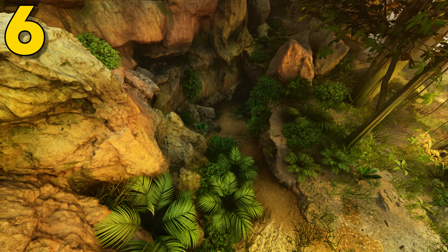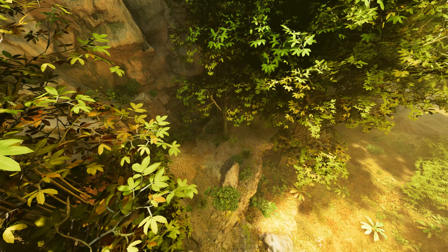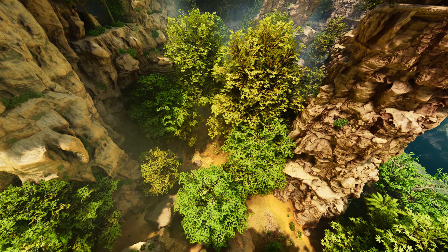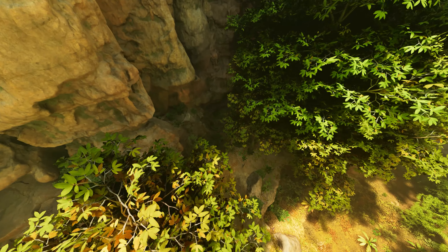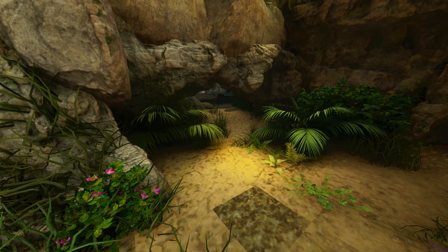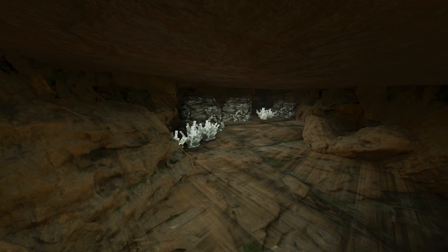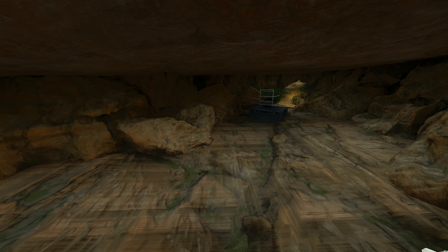Coming at number 6, this next location can be found at 32.3 latitude and 57.9 longitude. Here it is on the map. This one can be found in the middle of the jungles — most bear caves are found in jungles north or jungles south. This location is more for a solo or a duo. The only big issue is the size. It's not a terrible entrance — I would just put a turret tower out front. This is more of a rat hole style bear cave. You can fit a lot of stuff in here, just not big things like an industrial forge. If you're a solo or duo looking to stay hidden, this is a decent location.